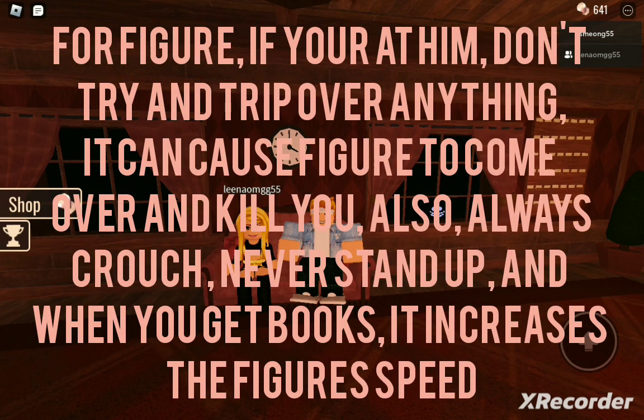For Bigger: if you're at Bigger, do not try and trip over anything. It will come over and see what you're doing. Always crouch — never stand up. And when you get spotted, it increases Bigger's speed.